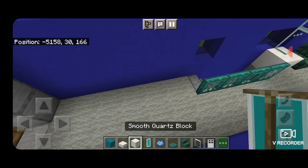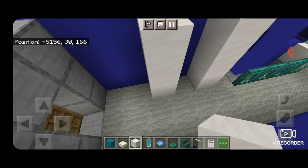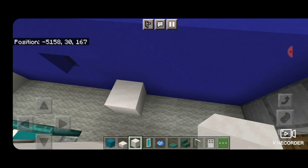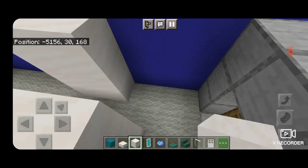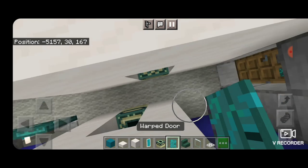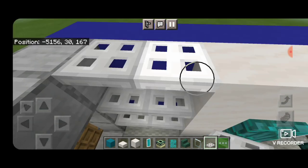Up here there are bathrooms. One block in front of the stairwell, a column of three smooth quartz, skip a block, another column, then one on the top middle. Put an end portal for a toilet in each of these tiny bathrooms, then put warp doors on them to cover them — just enough room to walk through. Then put three rows of iron trap doors for baggage shelves.